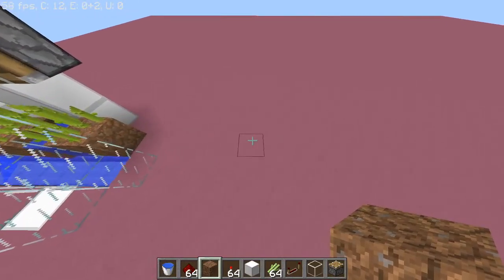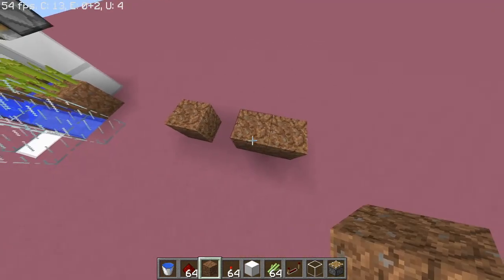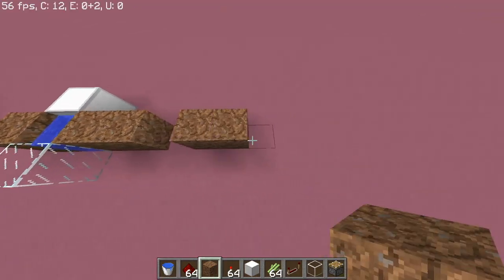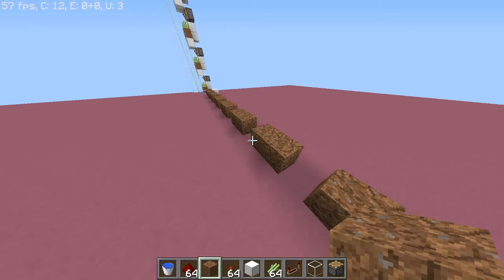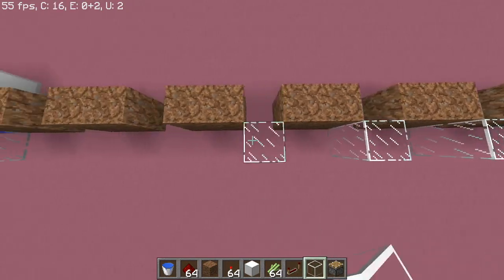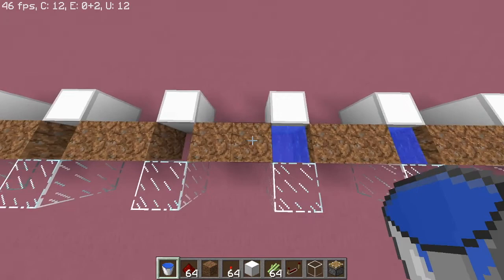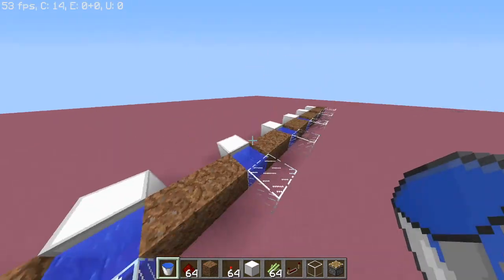I'm going to show you how to build this thing from the bottom up. So you want to place a dirt on the end, and this is where your water's going to go. It's going to be like a little container with water in it. Then you go two blocks out, and you can honestly bring this out as long as you want. I'm going to make it this long, and then one at the end also. Then you want to place glass at the front, blocks in the back, and water in the middle, so all the sugarcane on the pieces of dirt will have a piece of water next to it. Sugarcane needs to have water next to it to grow, and this is the most efficient way we can do this.